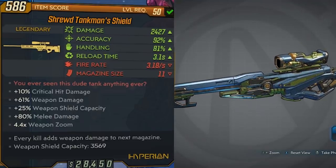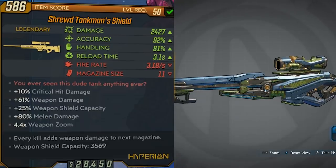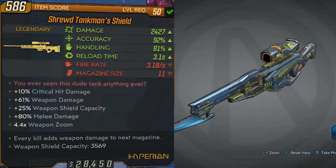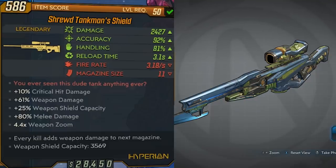For this non-elemental Hyperion sniper, it's got pretty good accuracy and handling. Reload time is pretty good, fire rate is alright at 3.1, and a magazine size of 11 — not too bad. The red text reads: 'You ever seen this dude tank anything ever?' I googled that and couldn't find anything. Maybe it's some meme that I don't know about — if you guys know, definitely comment down below. The sniper also has some good bonuses for critical hit damage, weapon damage, shield capacity, and melee damage. And at the bottom, it says that every kill adds weapon damage to the next magazine. I'll show you guys some gameplay with it and show you some of the damage multipliers that it gives.